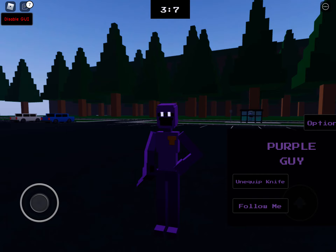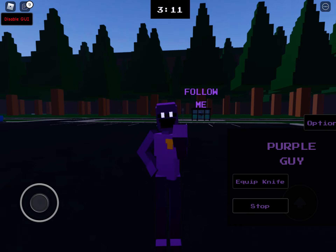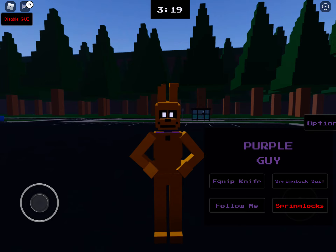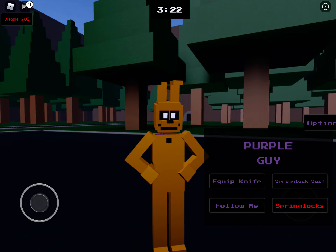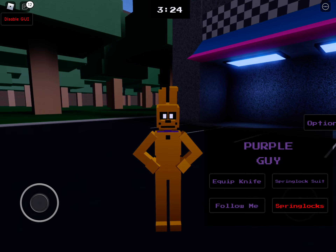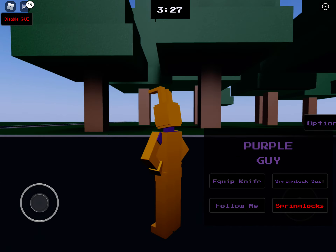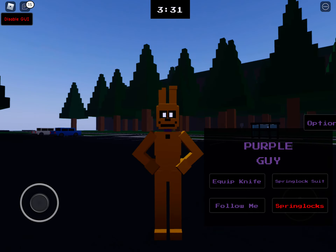He has a 'Follow Me' emote, and then the knife which we already showed. Then there's the spring lock suit option, and you can be put into a spring lock — basically you play as Spring Bonnie.